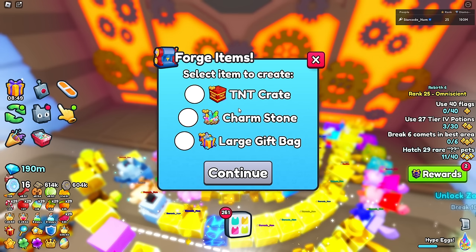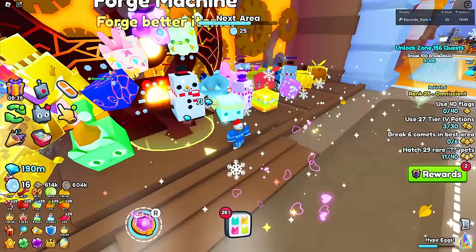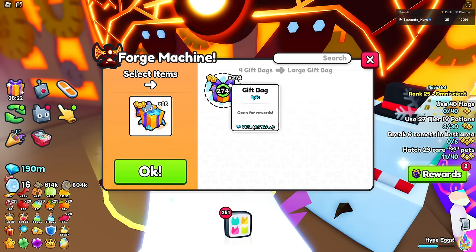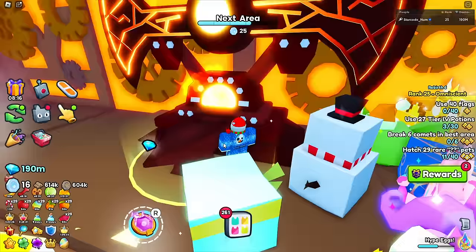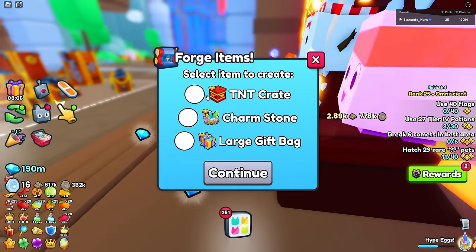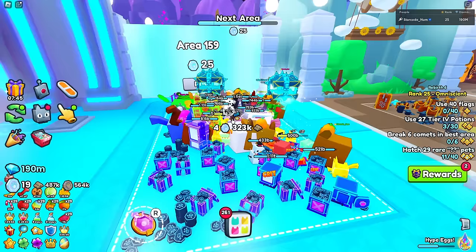To make a charm stone you need to put in 100 charms for one charm stone - absolutely not a good deal. Large gift bags require four normal gift bags - that one is actually a good deal! Don't do the charm stone one. For TNT crates it's also not great because it's very expensive. It's just better to buy TNT crates by themselves.